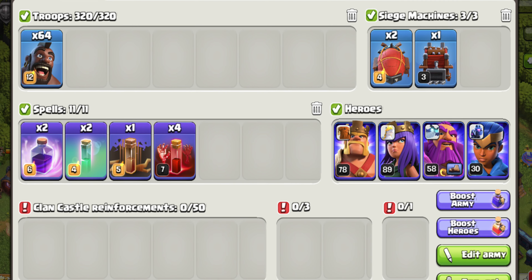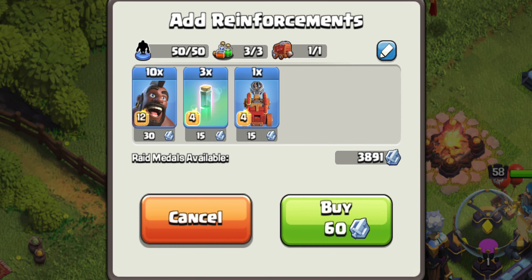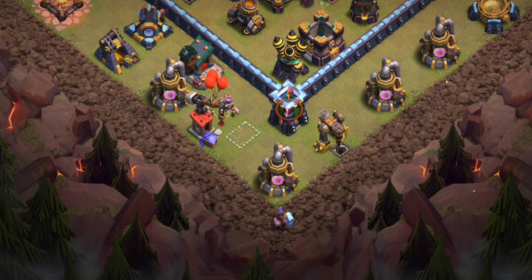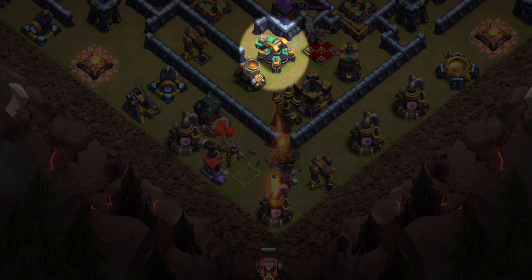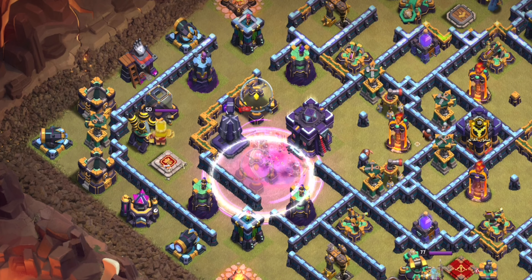The first army will be a complete mass hogs army. For the CC we will take the flame flinger with some more hog riders. We're first going to deploy three hog riders to test for traps, then the flame flinger right behind that. The goal of this flame flinger is to take out that scatter shot.